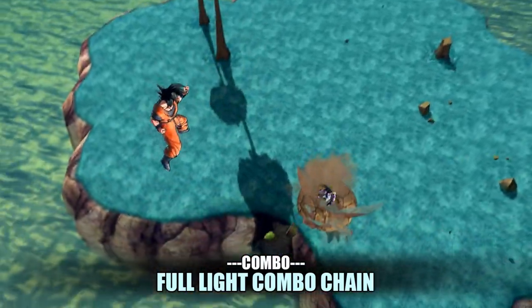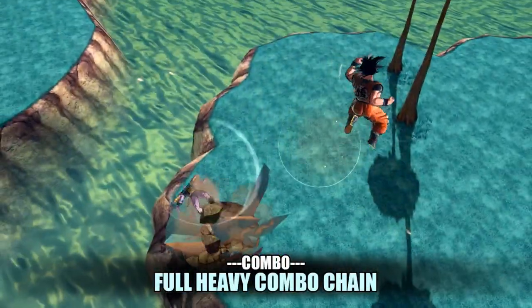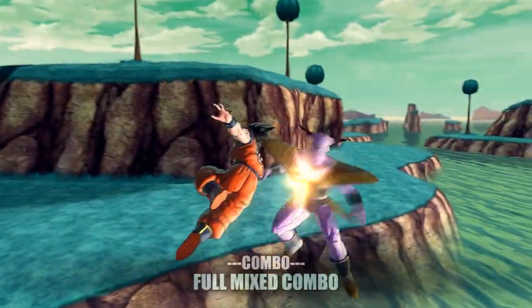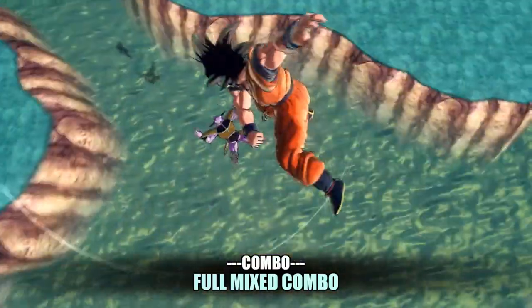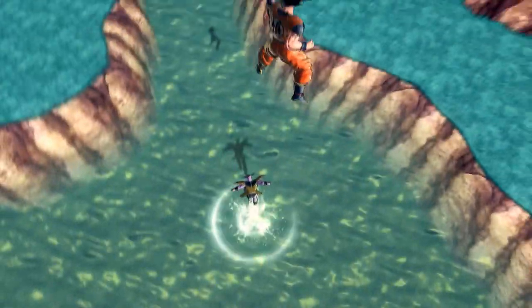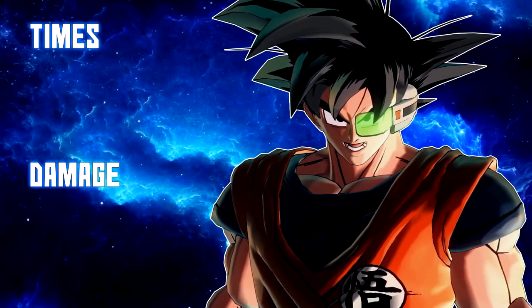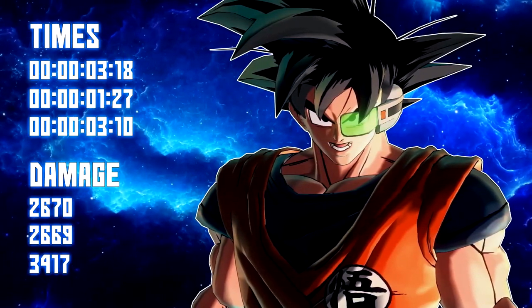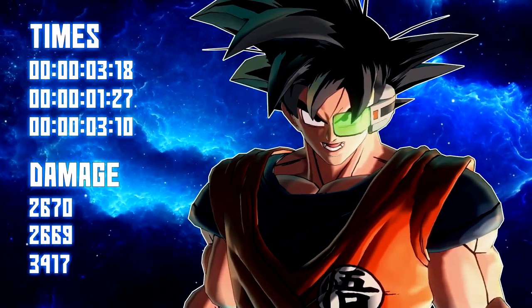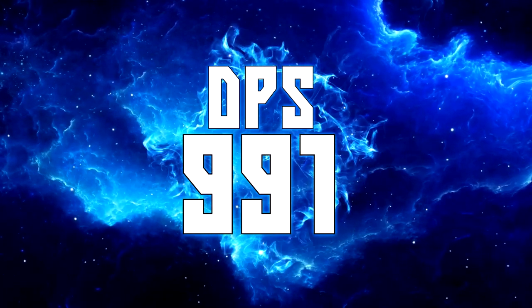Now let's go into Captain Ginyu in Goku's body using Goku's full light combo chain — it's a little confusing, I'll grant you. Next is his full heavy combo chain, which is really Goku's but with Captain Ginyu. And finally his full mix combo chain is heavy, light, heavy, light, heavy. Against Ginyu Goku, Goku Ginyu has a DPS of 991.